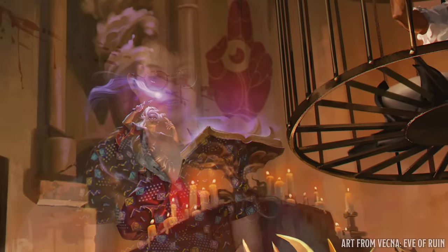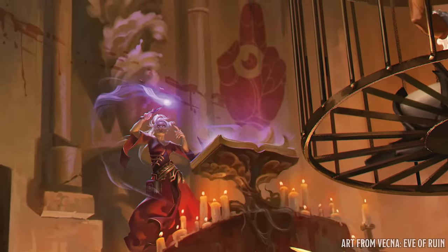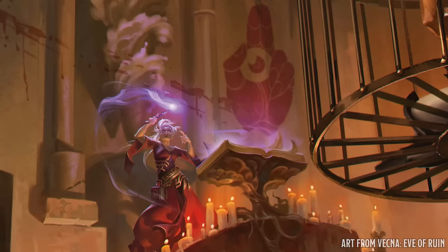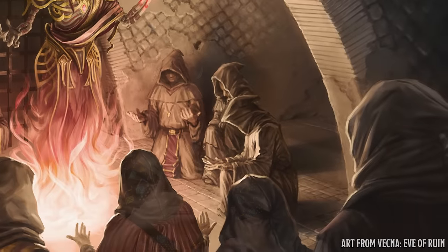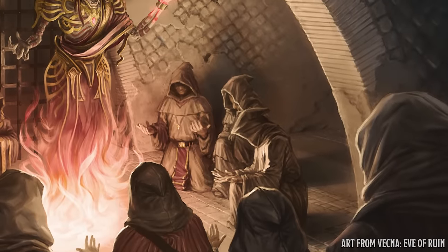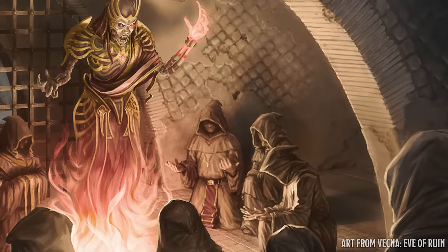Why did you choose levels three and four? We wanted this adventure to be an introductory one — something that is easy to run and can be played either as a standalone or as an introductory adventure to Vecna: Eve of Ruin. Levels three and four is that sweet spot for one-shots where newer players who are just intro to D&D can get their subclasses, and it runs really quickly because you're not dealing with really high level combat, but there's still potential for very interesting encounters and a bit more challenge than level one.